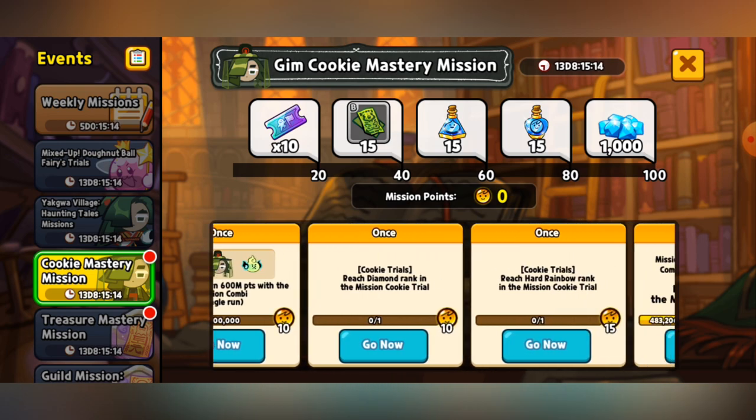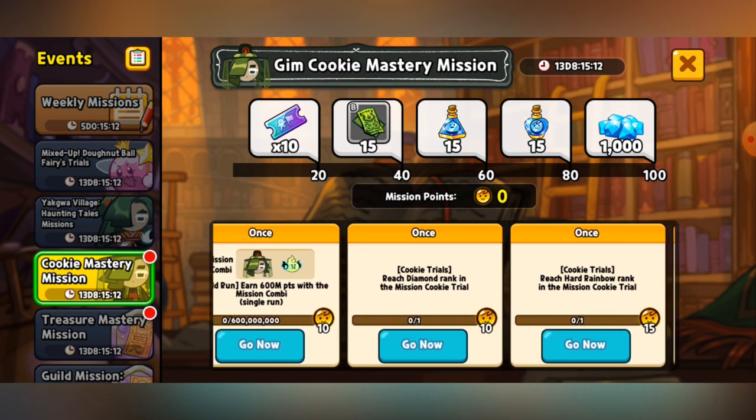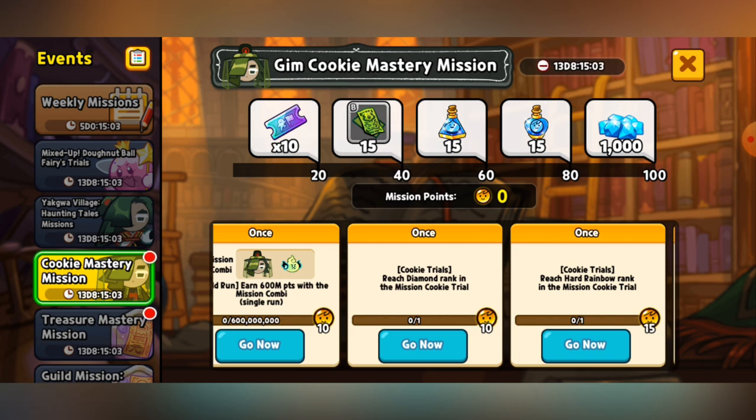There's also getting Diamond Rank and getting Rainbow Rank, which sounds pretty easy to do. However, that would require you to also have GimCookie and the pet at a rather high level — which, of course, there are Crystals at the end, so that's good.